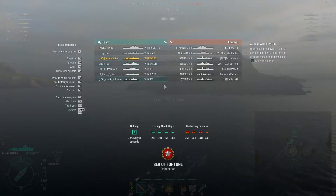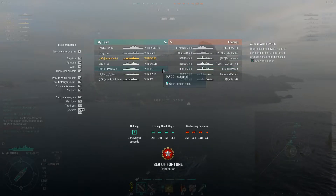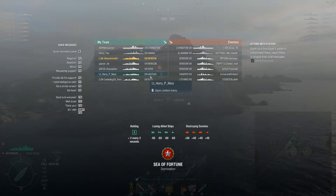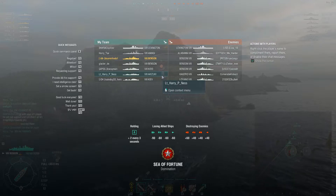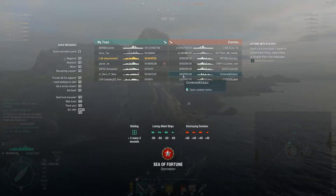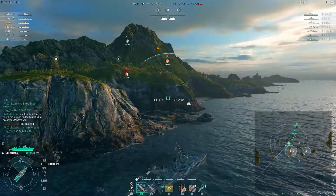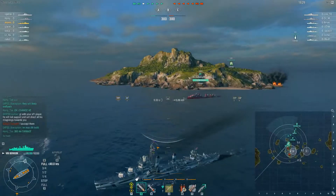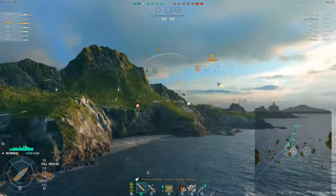Now let's take a look at the matchmaking. We've got Benson versus Benson — they cancel. Kiev is basically Benson; it's more like Fletcher with a heel, so that's a very strong ship. Akizuki versus Kagero — Akizuki is probably the better gunboat, and the Kagero, of course, is a good torpedo boat that can use gun power. Kiev versus Lo Yang — Lo Yang's got the hydro, and Kiev has the gunboat ability.